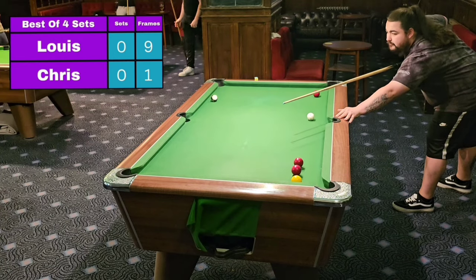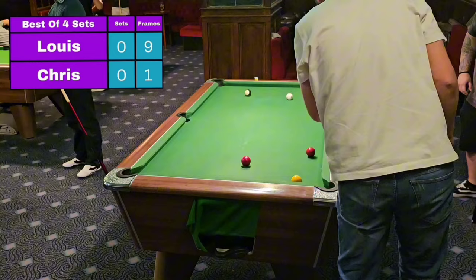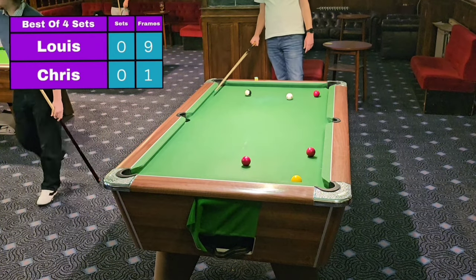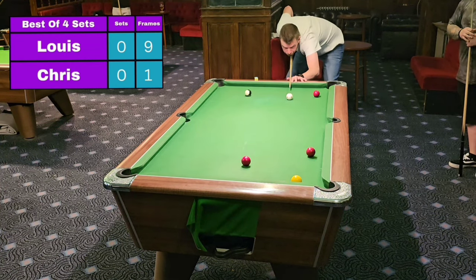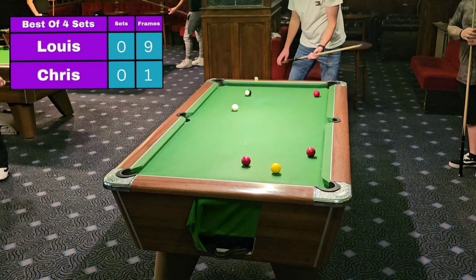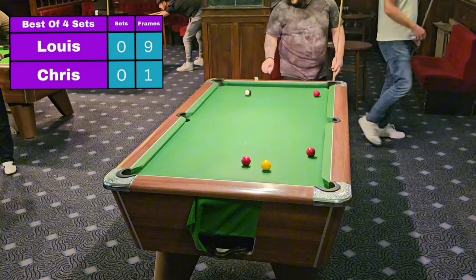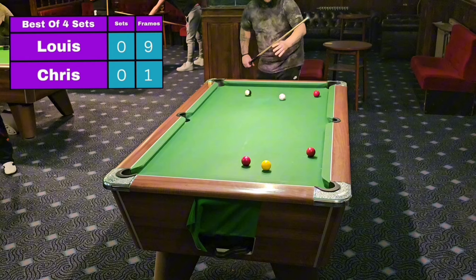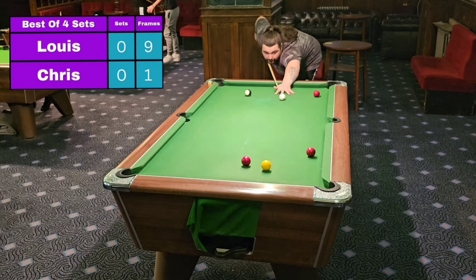On to the third frame of the set, and that's a KFC shot there from Louie, with the chicken wing coming out whilst cueing through the ball. He'll be disappointed with that, but we can't be having any more mistakes from Chris here. He knows with only one frame to play with he can't be making any basic errors. When opportunities present themselves he needs to take them. This is a massive chance for Louie to wrap this first set up and get that five pounds halfway into his pocket.